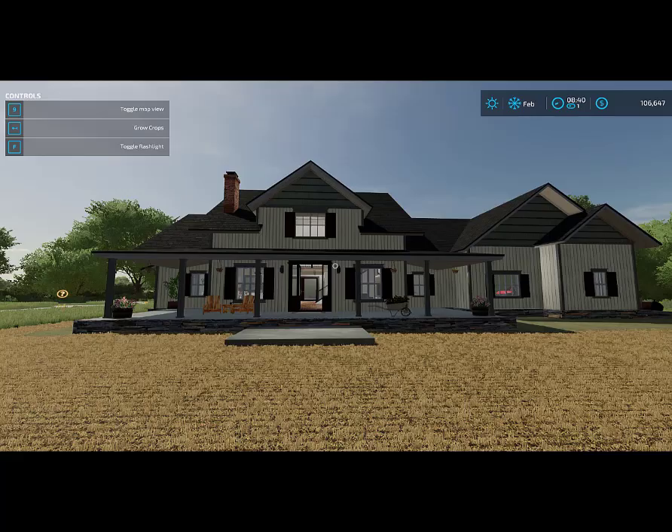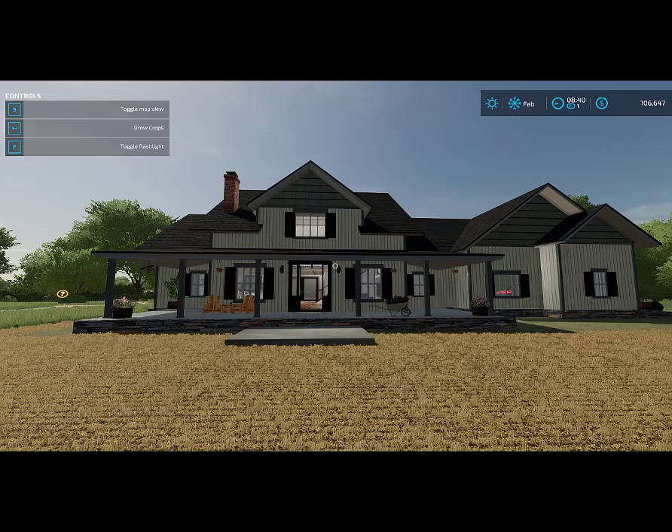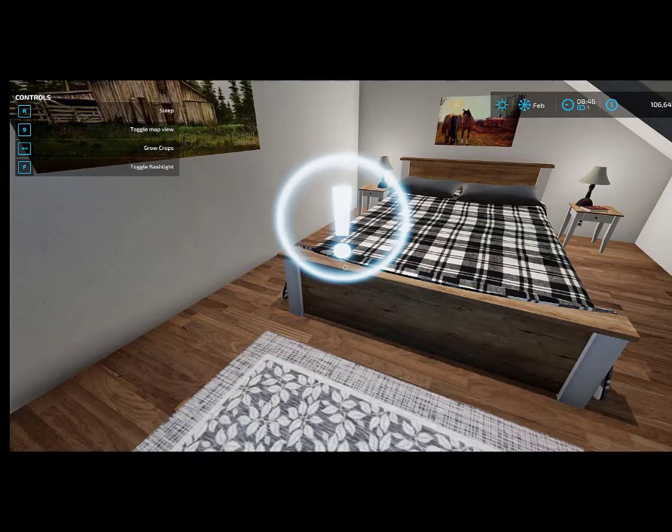In my FS22 game, I have a mod house that has two triggers — one for wardrobe and one as the sleep trigger. I decided to try something. I walked into the bathroom where the wardrobe trigger is, and what do you know — there was the R in the F1 menu. That was the only place where the R option was appearing in the game, so I thought I might as well try it. So I pressed R, made a few changes to my character, and saved the game. I raced back to the bedroom to check out the sleep trigger — and there it is. There's the R in the F1 menu.